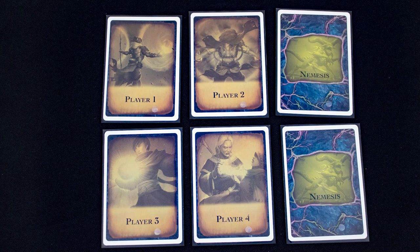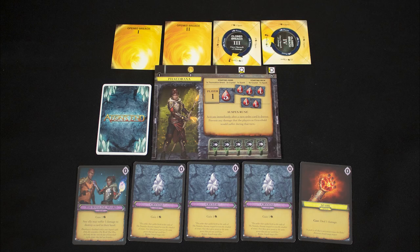You'll also need the turn order deck. It has two cards for the nemesis and four player cards — shuffle and deal those. If it is a player card, it is their turn. Your player area has the following information: your draw pile, hand of cards, discard pile, charges tracker, unique special ability, character health, player number, and breaches.